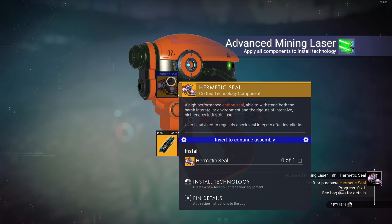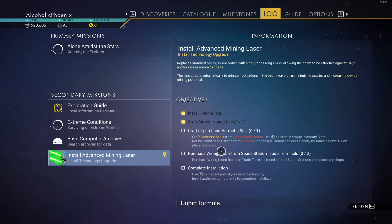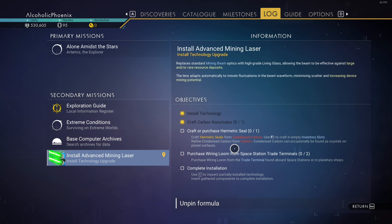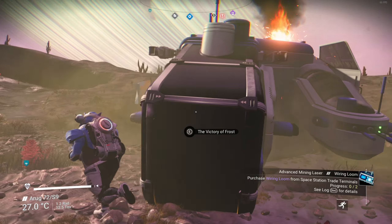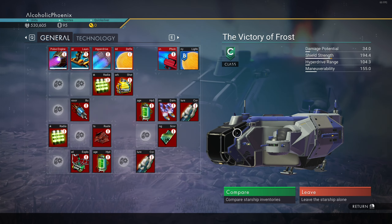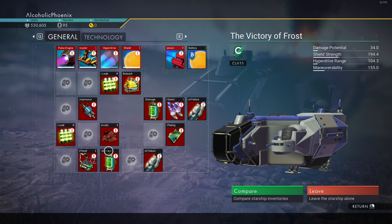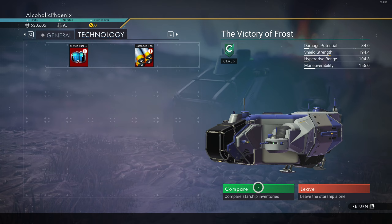Let's craft some carbon stuff. I'm just gonna drop that. Why did I not pick up the goop? I must not have picked up the goop. Get some carbon nanotubes. Install technology — Advanced Mining. Okay, then we need a wiring. We need two wiring looms and we need a hematic seal. Craft or purchase a hematic seal from condensed carbon. Condense carbon from carbon. Condensed carbon can occasionally be found as crystals on planet surfaces.